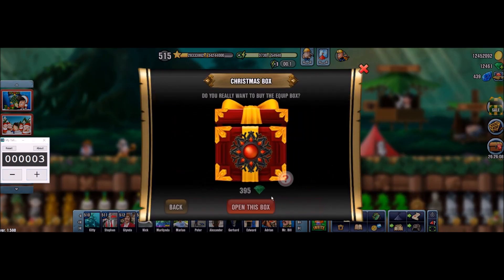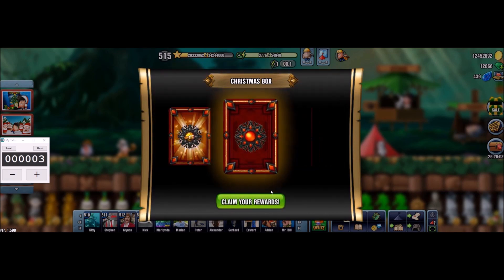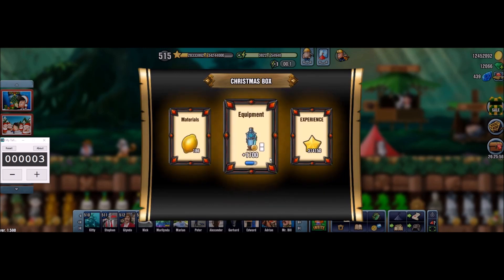Box number three now, let's see. No glow at all, so we have normal amount of XP, some lemons, and again I'm starting to think it's broken or something, because three times in a row the same thing. What are the odds of that? So pretty unlucky.